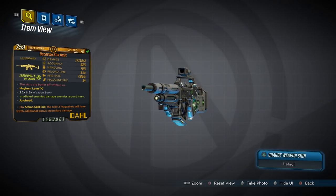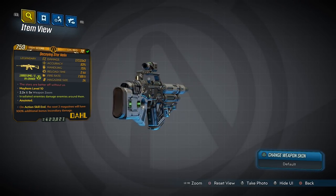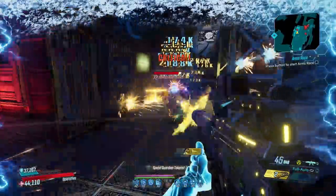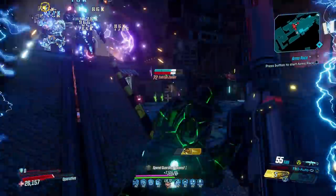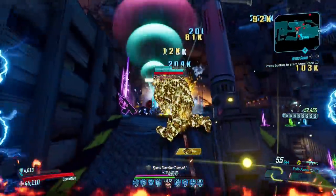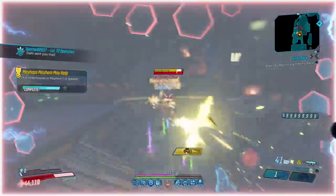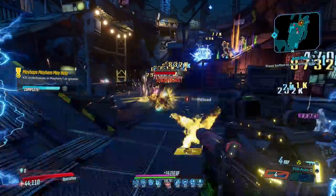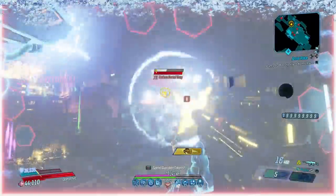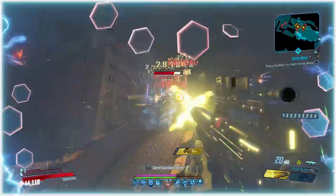Time now for the Star Helix, a Dahl assault rifle that can come in all elements except incendiary and corrosive, with an increased chance to drop from the Power Troopers in Atlas HQ. The Star Helix surprised me with the support it gathered — there's no doubt it's a powerful gun. It fires three projectiles at a decent pace which wobble toward your target, quite spread out, making it best at close range. Tightening those projectiles could be all it needs. Right now I prefer the Chaos or the Breath of the Dying, but I wouldn't mind if it got a little attention.